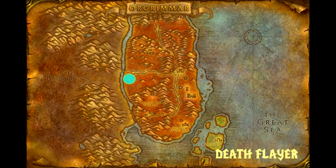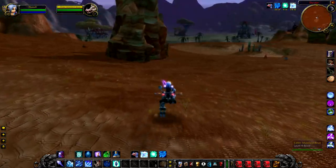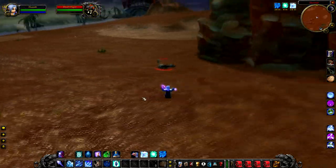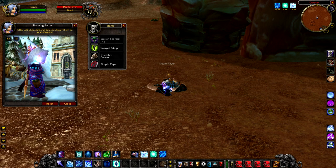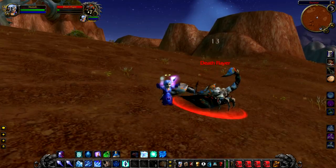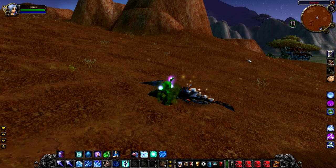Death Flayer is a level 11 scorpion on the western road leading out of Durotar. You'll find him directly south of the bridge into the Barrens — turn left at the bridge and keep walking, you'll see him roaming around. He looks black and orange, a little different from the other scorpions, so he should be easy to spot. He drops pretty much the same as the other rares — nothing special, just a slightly increased chance to drop greens. Death Flayer also applies a fairly long poison that ticks for about 4 damage, so if you're a cloth user, consider bringing a health potion.